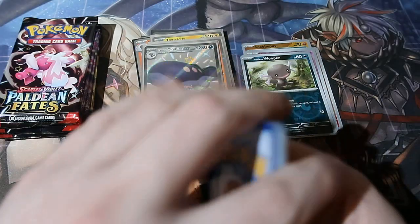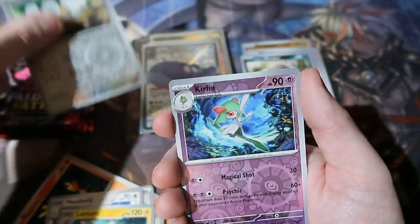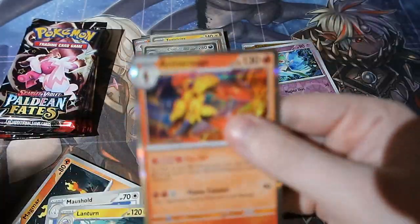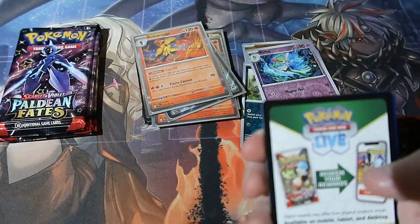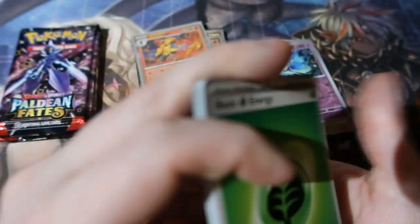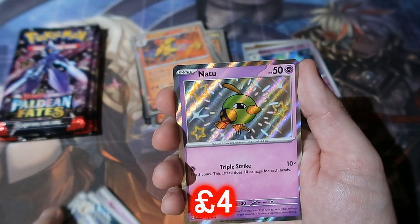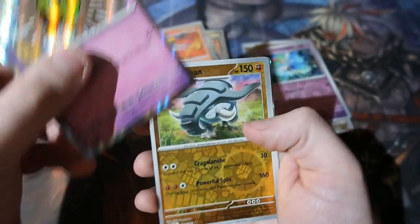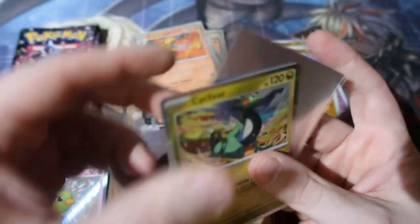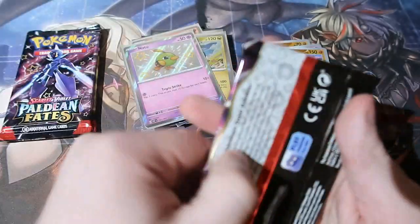Next pack — lightning energy, Scraggy, Grimmsnarl, Musha Doll, Lantern. Keep the train rolling! Leaf energy, Flippole, Pikachu, Whismur, Scrafty, Ultra Ball — hey, shiny Natu! Shout out to Lion Heart, that's his trademark. That's a cool card right there. We got another shiny so we have got money's worth. I am extremely happy!